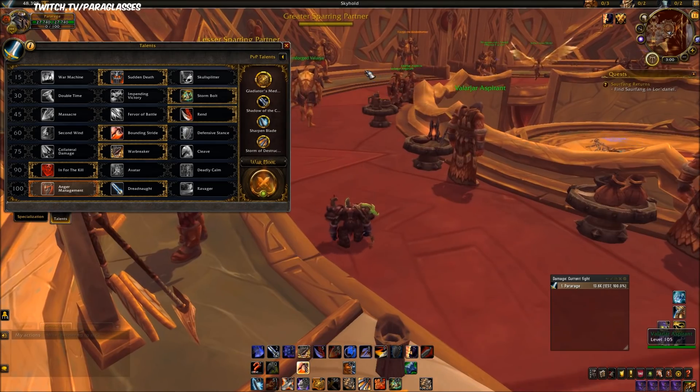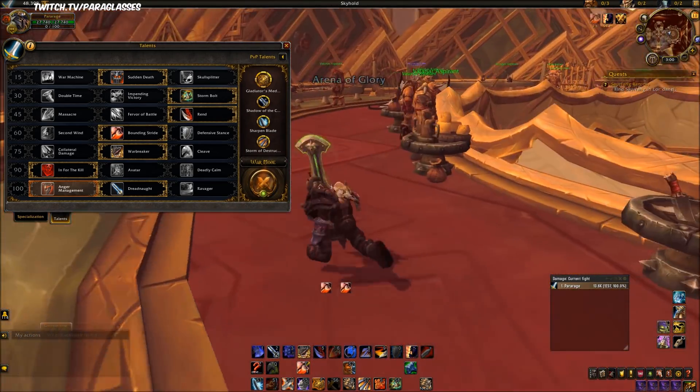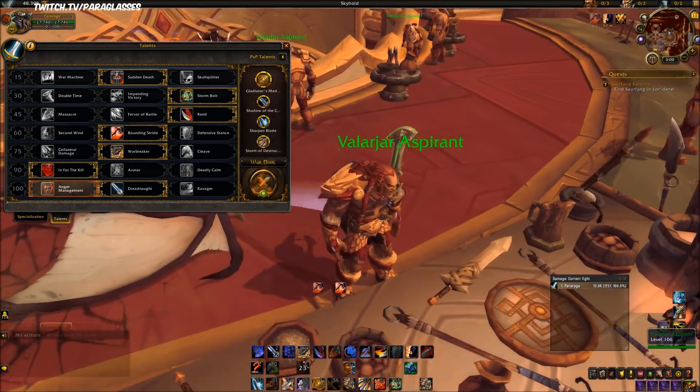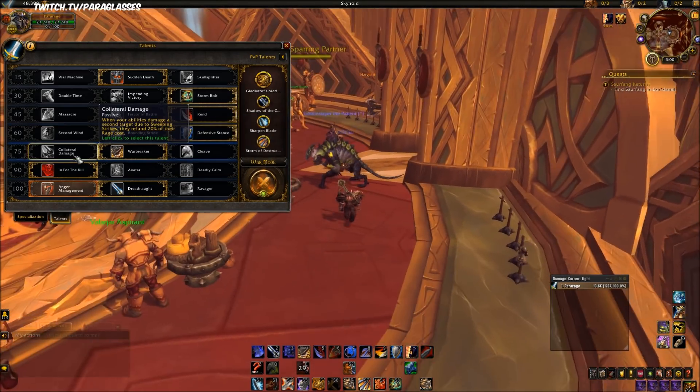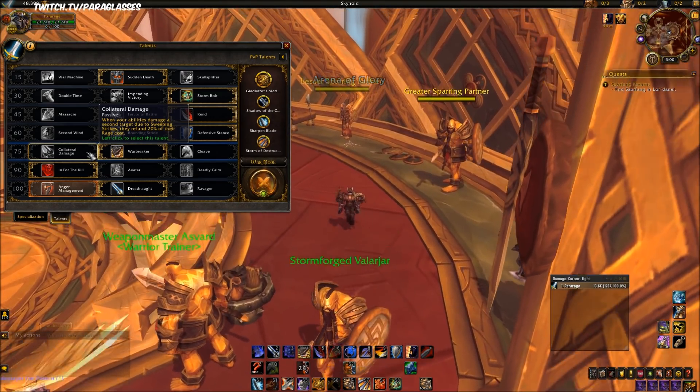Bounding Stride: take it if you want to be a leapy guy that just leaps around everywhere. You won't have as many leaps as I have because I'm using a legendary, but if you want to play like that, take Bounding Stride. For the level 75 row, I think all these are good choices.